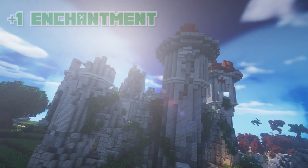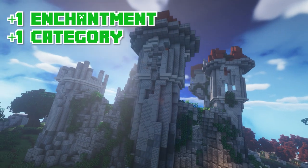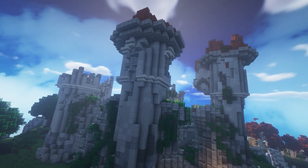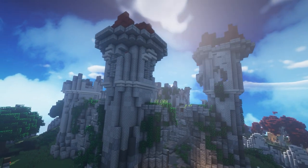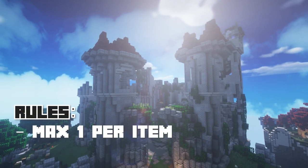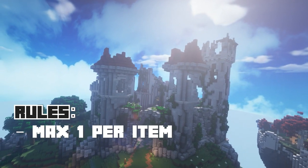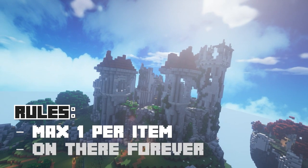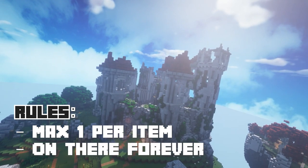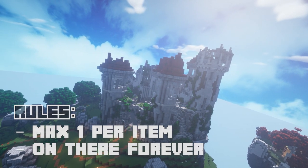Not only did they add a new enchantment, but also an entirely new category called ultimate enchantments. Ultimate enchantments are essentially the same as special enchantments, except you can only apply one ultimate enchantment onto any piece of gear at the same time, meaning you have to be way more careful in choosing the right one. The fact that you can't remove or overwrite ultimate enchantments is also a very important point I'll address later in the video.